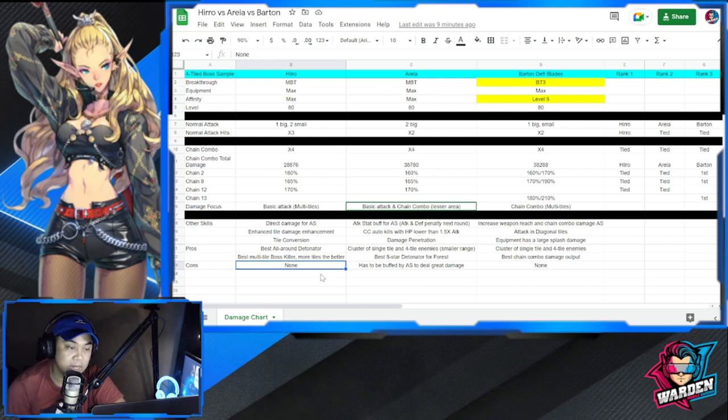Final ranking: Hero is first, Barton is second, and Aria is third — because Barton is on his way up. Hopefully you appreciated this video; it took a while to build the chart. I'll be doing another damage analysis of Reinhardt in the same format, which I'll share in the description. Let me know in the comments what you think of this assessment and whether you agree with the rankings. Thank you for watching — please subscribe, stay safe, take care. This is The Warden, and I'm out.